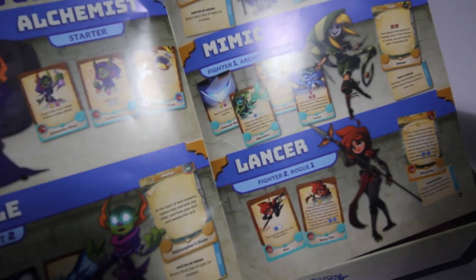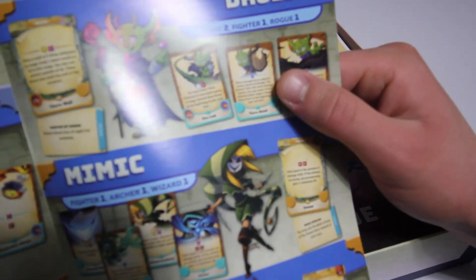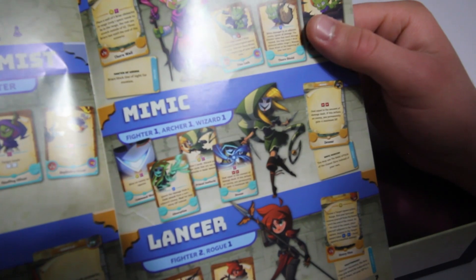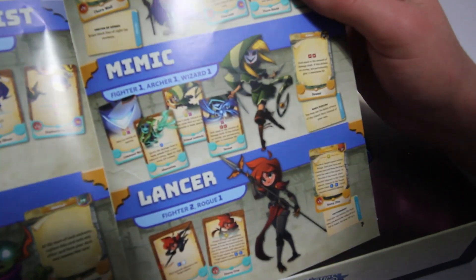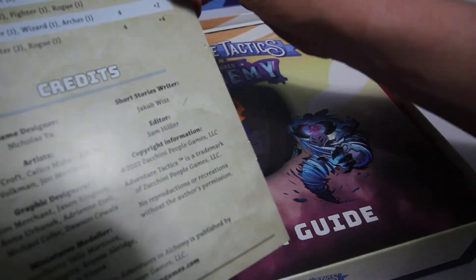We have our new classes. So we have the Alchemist, the Oracle — which is just an upgrade of the Alchemist — the Druid, which is a Cleric, Fighter, and Rogue combo, the Mimic, which is a Fighter, Archer, and Wizard, and the Lancer, which is a Fighter with Rogue. So just four or five classes there — very interesting.